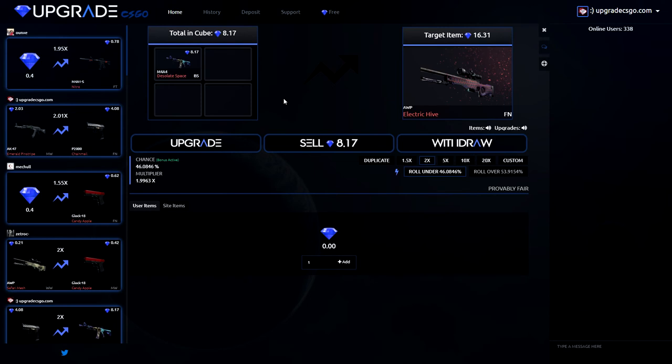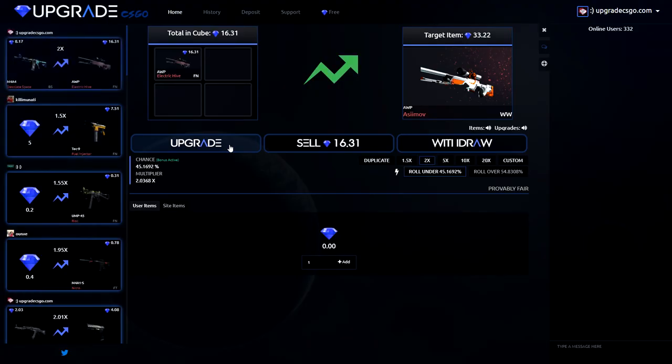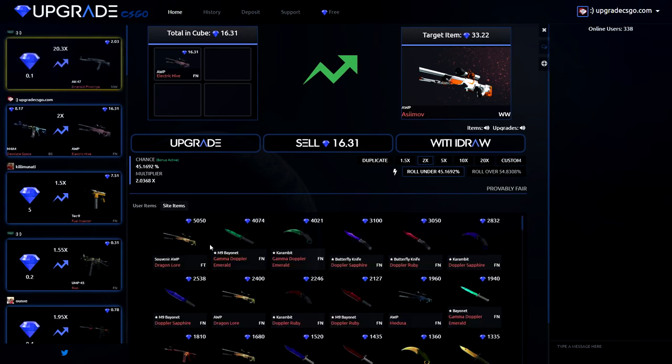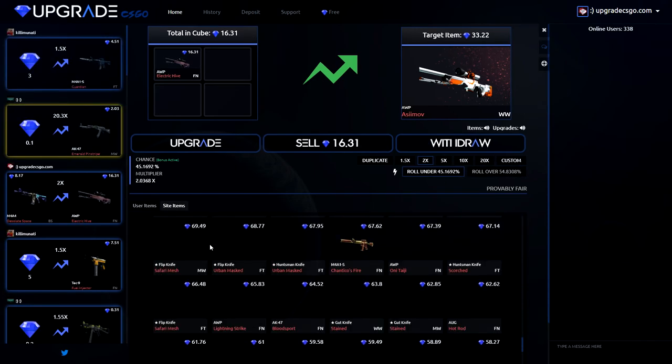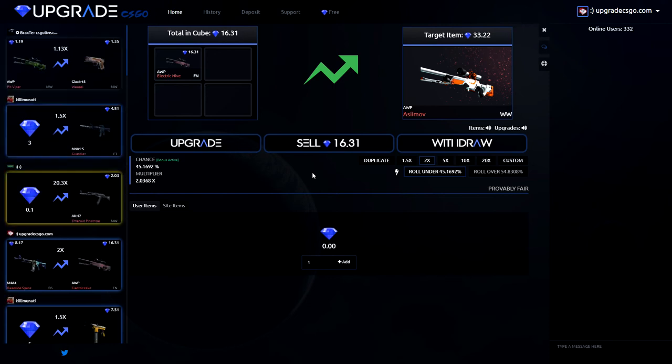An AWP ElectriKai factory new is 16 dollars. We have 46% to get it — that's a 1.99 multiplier. One under. We're going to turn off the fast animation. 3, 2, 1. Yeah, let's go! Thank you, thank you — that's 16 dollars. All right, if we go straight for a knife — 26%. Now guys, we're going to do one more times two upgrade. One under — that's an AWP Asimov. That's 34 dollars.